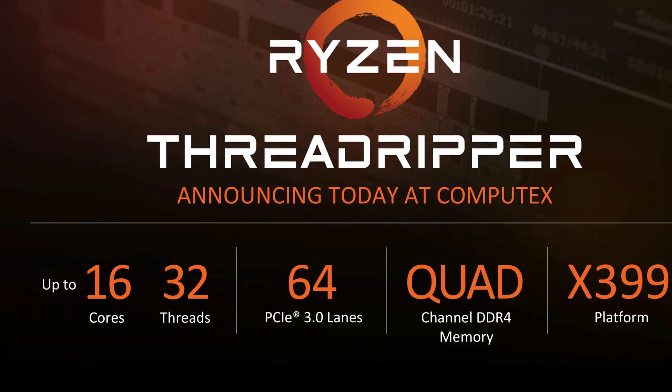Of course, you would be consuming somewhere in the order of 32 of those lanes if you've got an SLI setup. So why on earth would you need 60 of these things? And the answer is NVMe RAID 0.